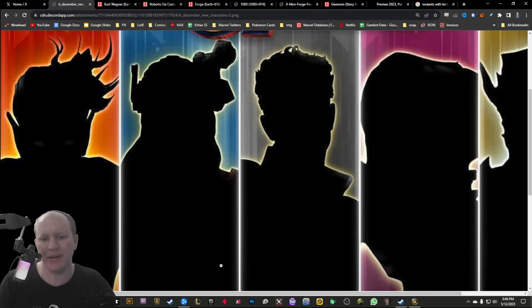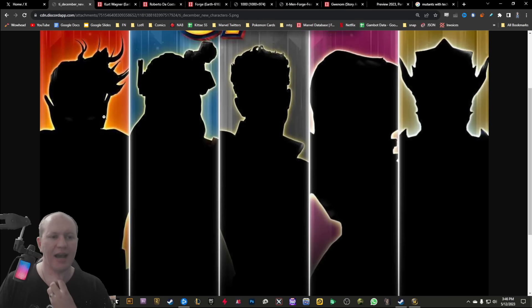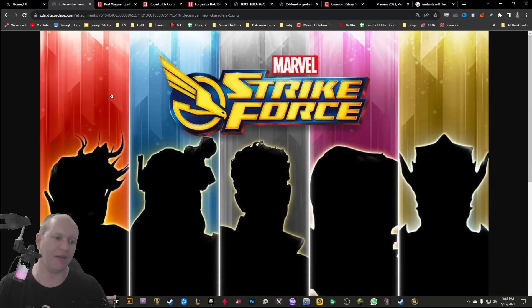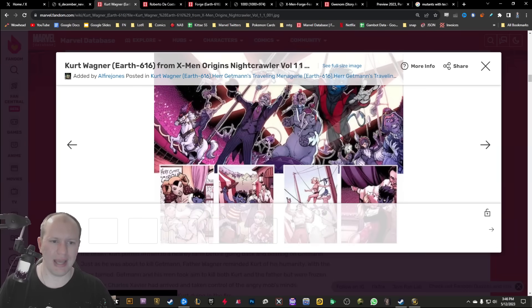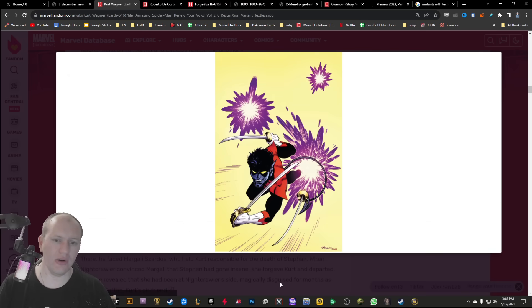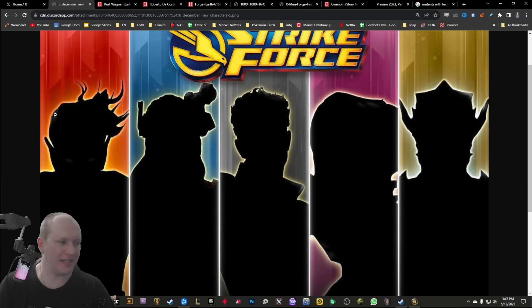At least four of these were pretty obvious. Starting with this character over here — this one's interesting because the colors are slightly different. Typically they go with powers or parts of their suit, but for this one they went red. I would have expected purple, but they've already kind of leaked this character, so we can guess it. It's Nightcrawler. Nightcrawler typically has a lot of red on his outfit, which fits the image shown.